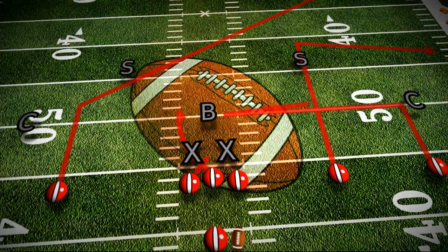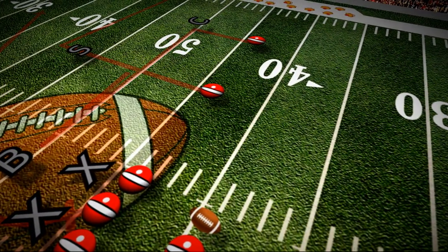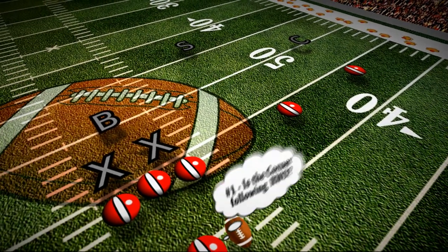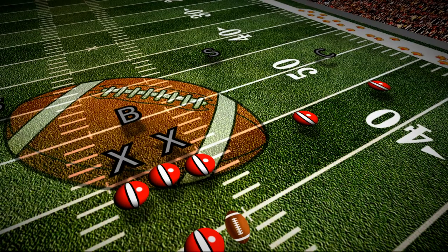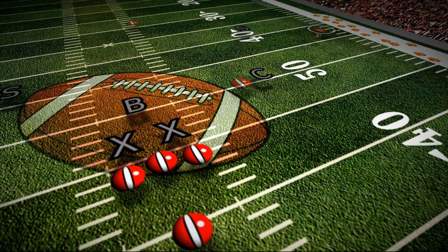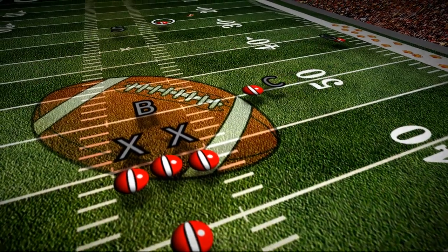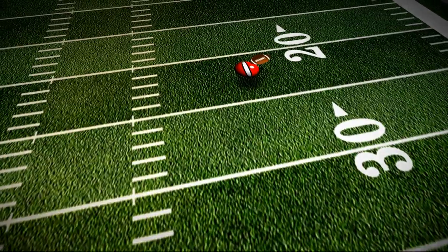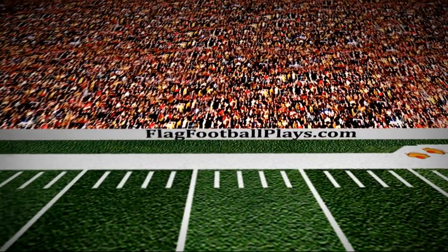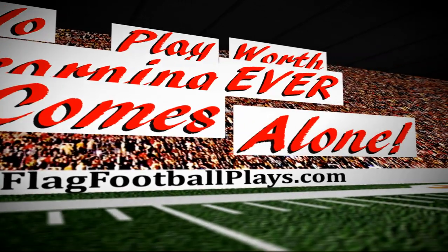The quarterback again has three reads. First, make sure the corner is following the right wide out — if he isn't, pass to the wide out in the bubble just like before. Assuming the corner is following the wide out, the quarterback then reads the strong safety. If he's in loose coverage with the right split end on his break to the outside, pass to him. If he is in tight coverage on his break to the outside, pass to the left split end deep on his post. Companion plays are essential — never learn a single play. A single play is worth very little unless you only plan on running it one time. No play worth learning ever comes alone; it's always part of a package. You need to learn a couple of companion plays and how these plays work together.